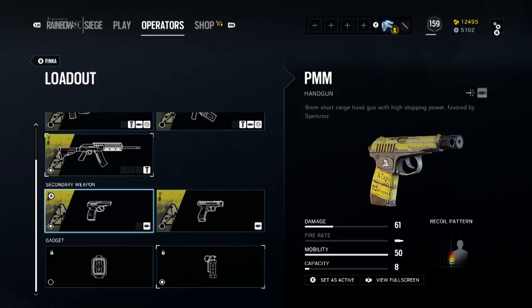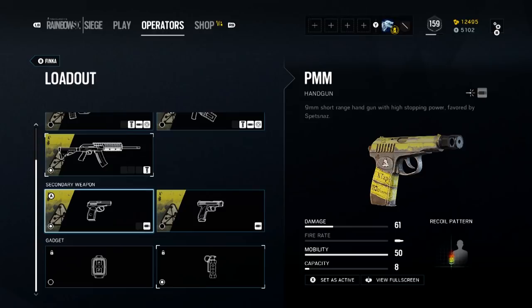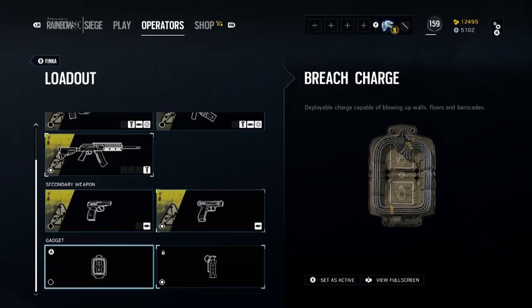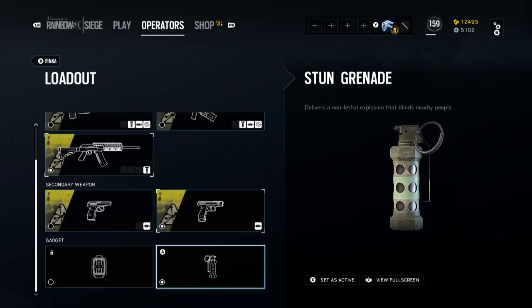For the handguns, she has the PMM with a damage of 61 and a capacity of 8. Overall, it is one of the better handguns in the game. It does have a lower capacity, but the damage is nice and high without the severe recoil kick of something like the Desert Eagle. Alternatively, she can take the GSH-18 with a damage of 44 and a higher capacity of 18 rounds. Secondary gadgets will be either Breaching Charges or Stun Grenades, and I recommend the Stun Grenades because they complement her ability so well.